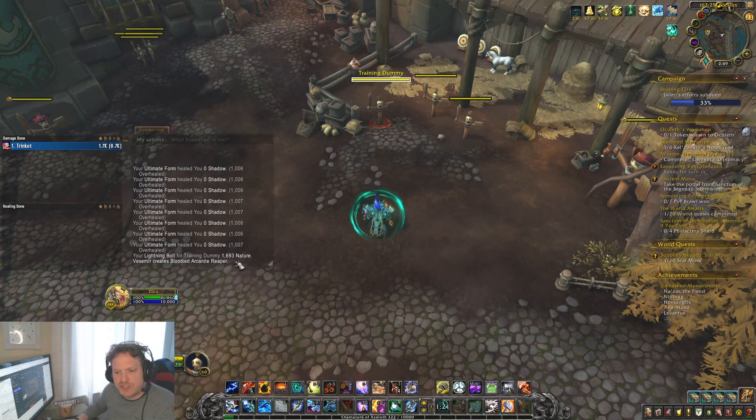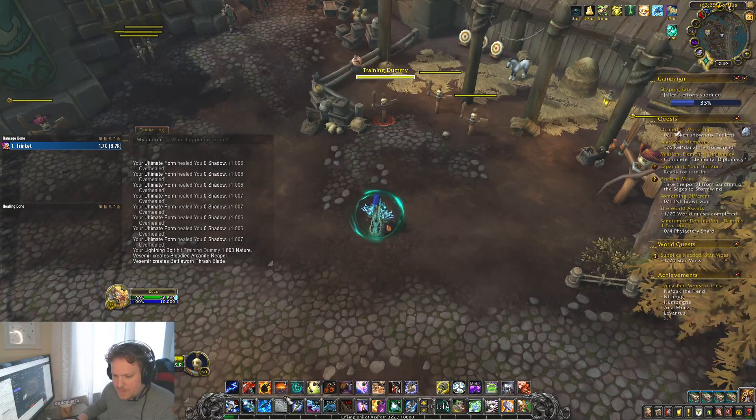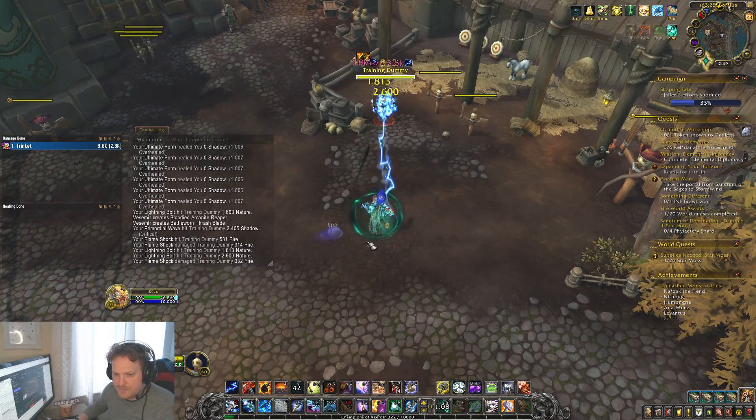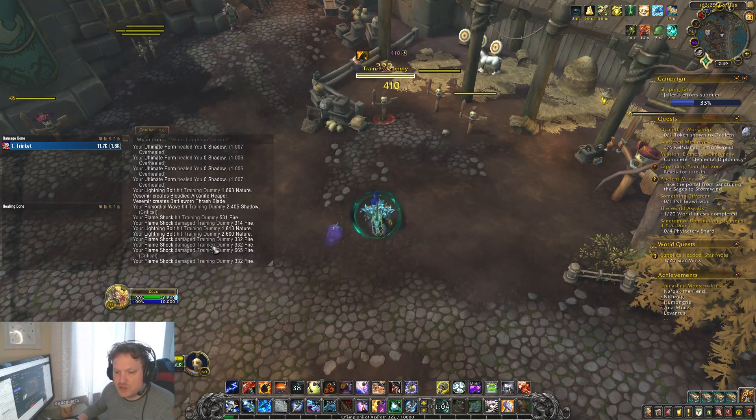Let's start with a regular Lightning Bolt. Our regular Lightning Bolt is doing 1693 nature damage — almost 1700 nature damage. That's a good start. Now we're going to do a Primordial Wave infused Lightning Bolt with no Maelstrom Stacks. Our initial Lightning Bolt did 1800 damage like normal.